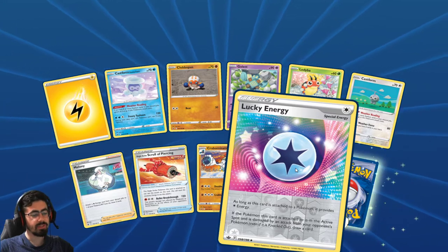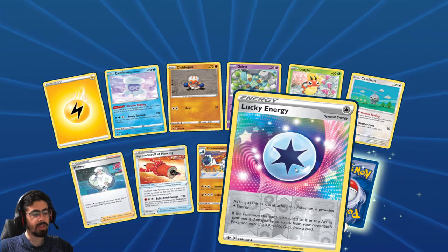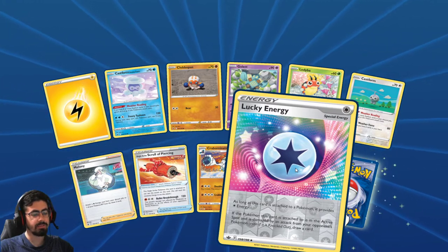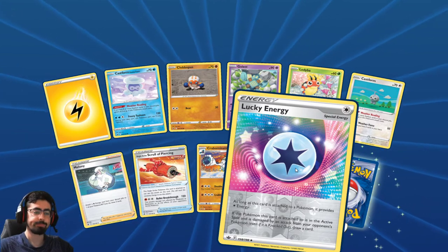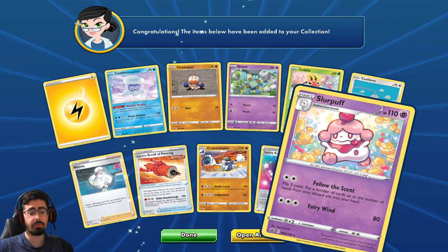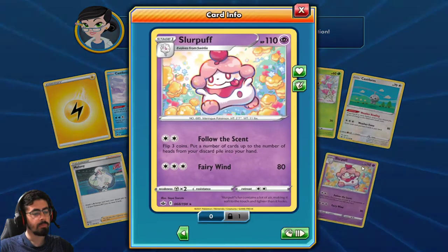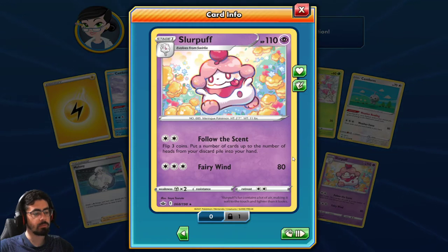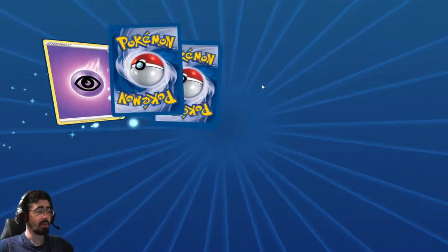Another Crabrawler. Lucky Energy: as long as this card is attached to a Pokemon, it provides Colorless Energy. If the Pokemon this card is attached to is in the active spot and is damaged by an attack from your opponent's Pokemon, draw a card. I quite like that - it gives you card advantage, put it on a tanky Pokemon and go from there. And then a Snubbull - Flip three coins, put a number of cards up to the number of heads from your discard pile into your hand. Again, it's recycling - not a bad thing at all.